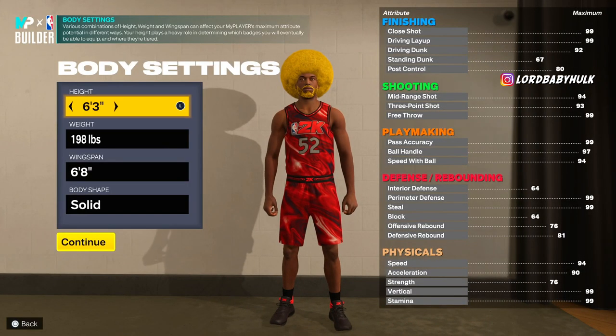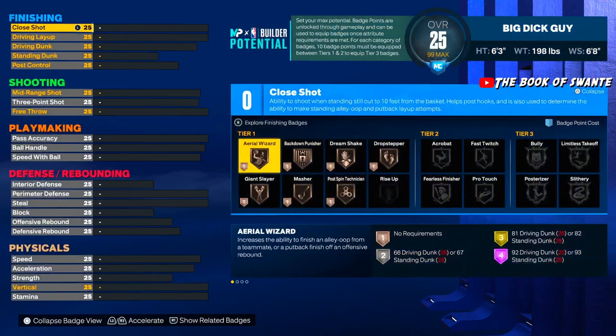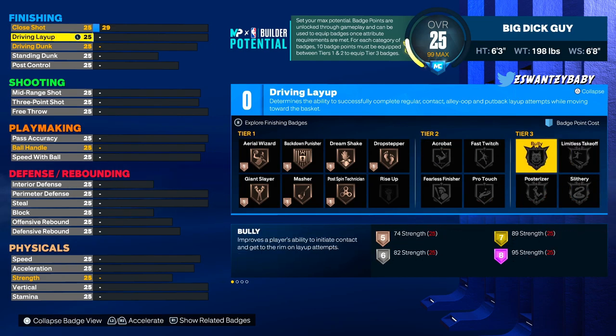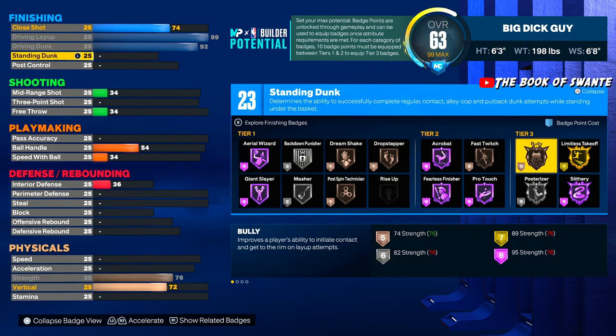Let's talk about badge tiers. So many of y'all are gonna get baited — even YouTubers out there making builds are not thinking about this. If you play current gen, you don't have to worry because there are no tiers. But on next-gen, you have to get 10 badge points in tier 1 and tier 2 before you can use tier 3 badges. So many people are making builds based off tier 3 badges and are not gonna get them. Actually do the math.